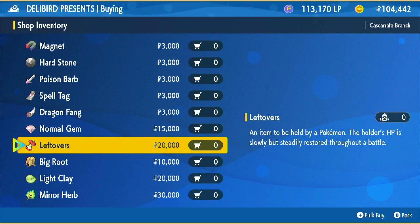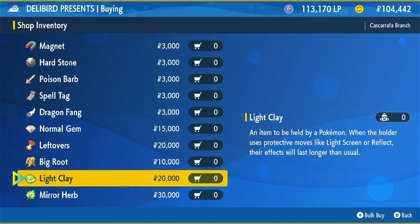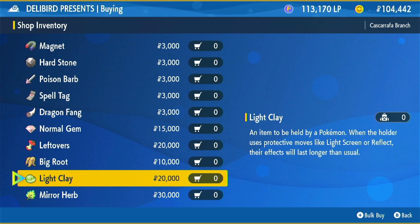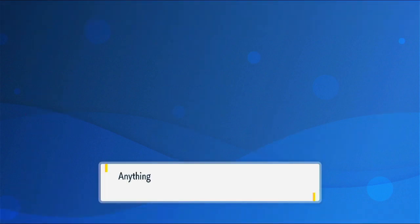Leftovers - if held by a Pokémon, they'll restore a bit of health in battle slowly. I'm trying to know how that works exactly, but maybe you just give it to them and they just keep using it - it doesn't run out or something. I think we've seen Big Root before, yes we got one. Light Clay - when the holder uses protective moves like Light Screen or Reflect, their effects will last longer than usual, so that could be really good. Mirror Herb allows the holder to mirror an opponent's stat increases to its own stats, but only once - very interesting, I don't think I'm going to grab that.